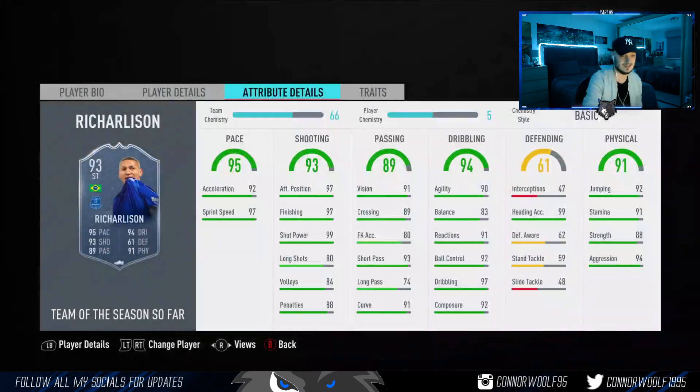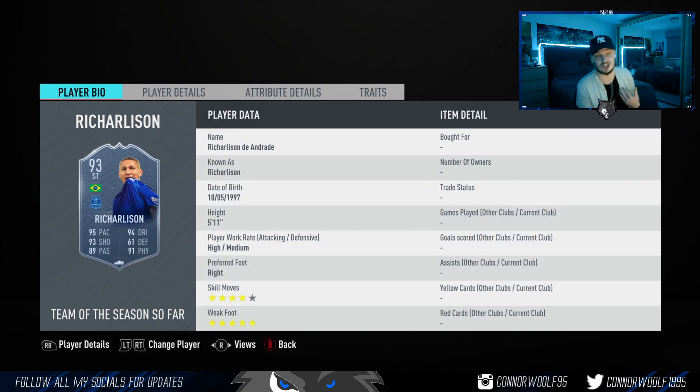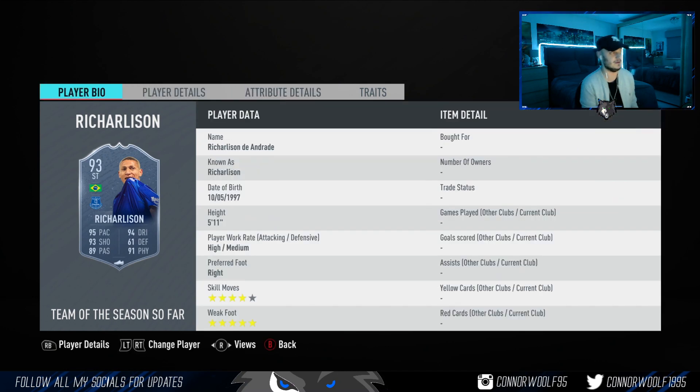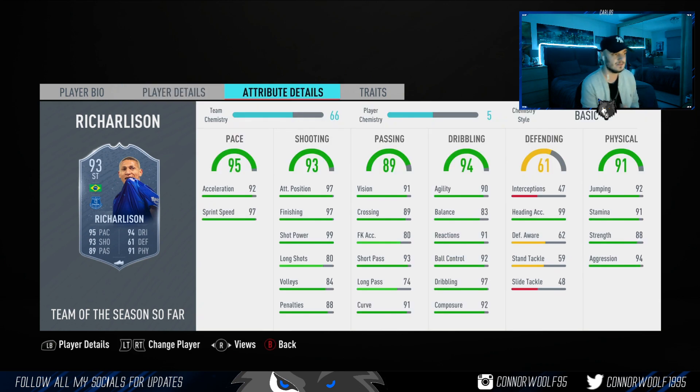Richarlison — wow, this card. He's coming in at 1.3 million on Xbox. Five star weak foot, four star skill moves. He probably doesn't deserve the Team of the Season if I'm being real, but this card looks absolutely insane. 100% recommend him as a striker, RAM, LAM, or CAM — he can play anywhere along the front line. Coming in at 1.3 million, I'd probably pay that. He's BPL and he's Brazilian so he links to Neymar and others. 1.3 million is probably a fair price — the weak foot makes him really meta.